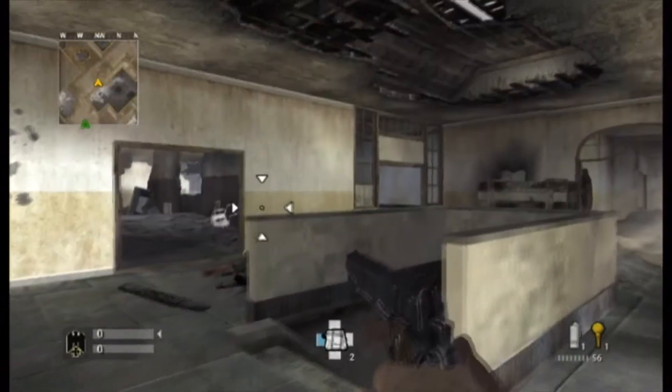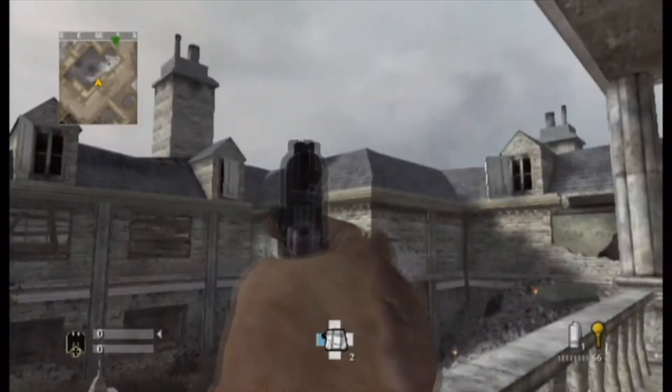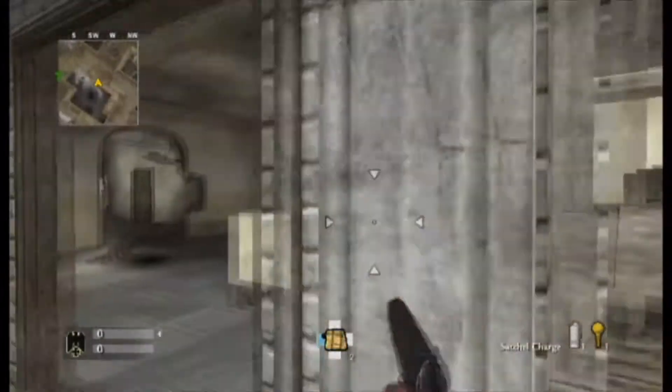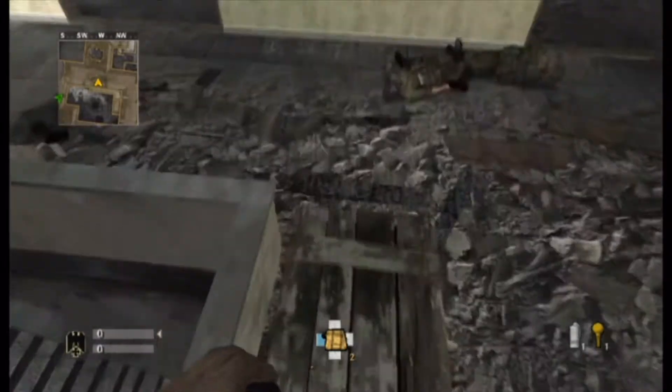What is up guys, it is Arrow the Maniac here and today I'm bringing you a glitch video on the map Asylum for Call of Duty World at War on the Wii version. I don't know if this works on any other version of this game.